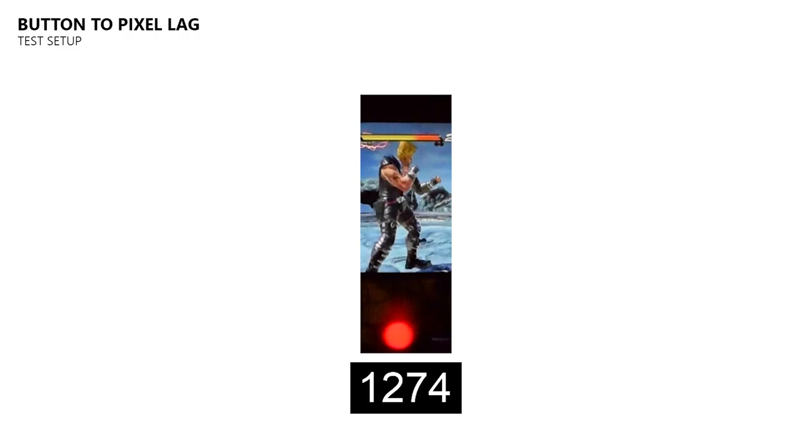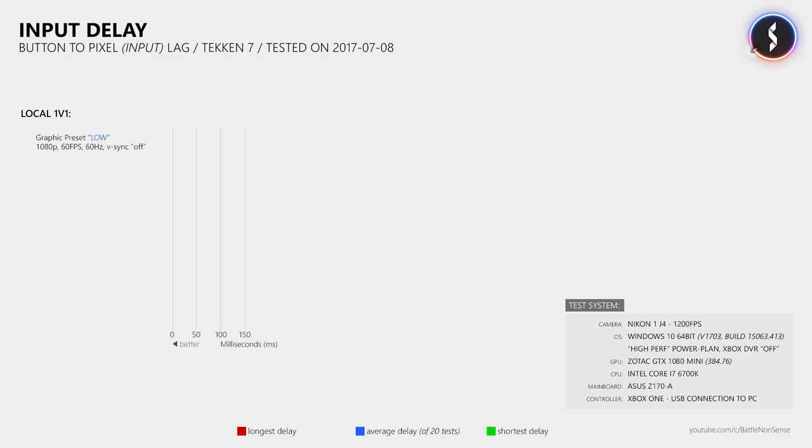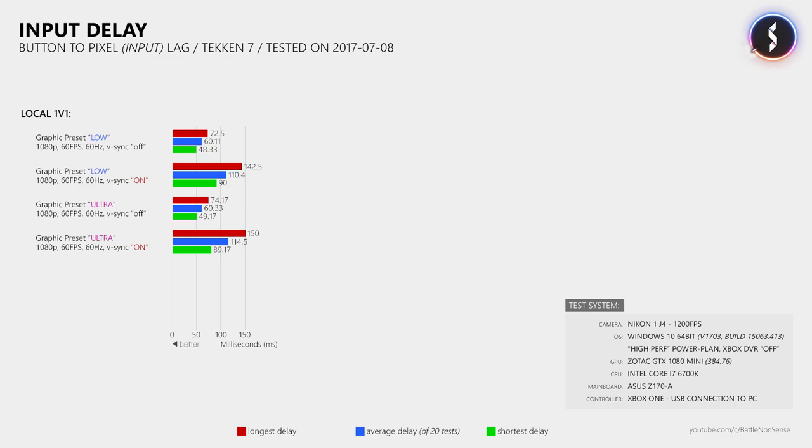Let's look at the input delay test results first. When you play against the AI or another player locally, you get an average button-to-pixel delay of 60.11ms when using the Low Graphics preset with V-Sync disabled. When you enable V-Sync while still using the Low Graphics preset, this leads to an input lag increase of about 50ms on average. When it comes to other graphics presets and the render scale setting, my tests show that as long as your system can maintain 60fps, none of them will increase input delay further. Compared to first-person shooters like Overwatch, the delays we see here are very high — however, there is a reason behind that which I'll explain in a minute.